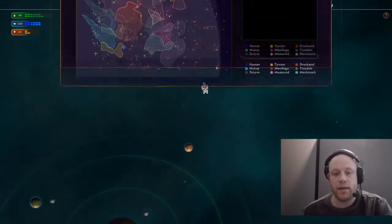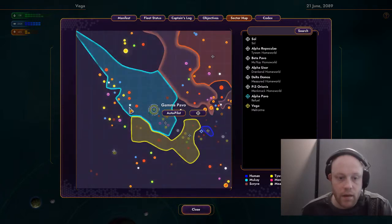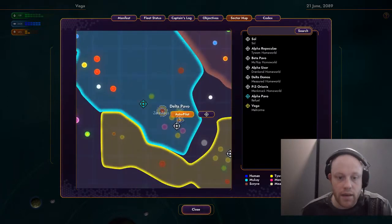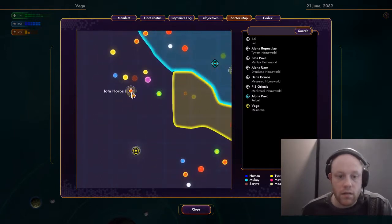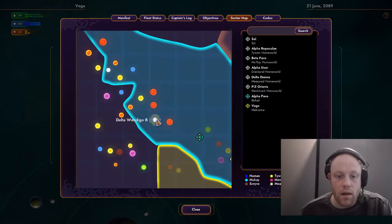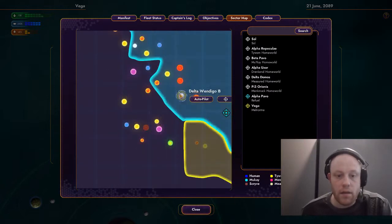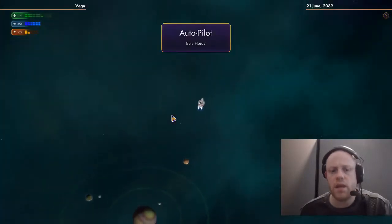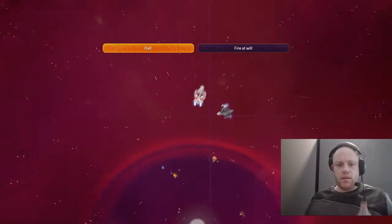There's some good resources out here in the Vega system. I'm pretty sure there's a starbase over here somewhere. What I should probably do is head to Beta Horus, because that's a purple system — FWFO is a purple system and I want to see whether or not it has something similar. Who are these guys? Engaging now.